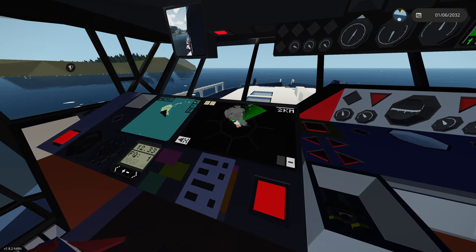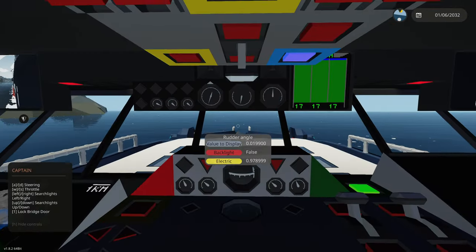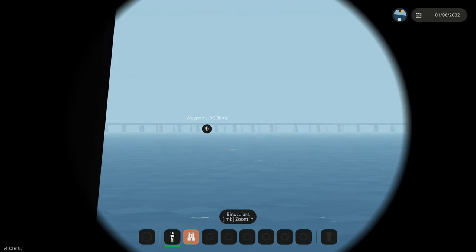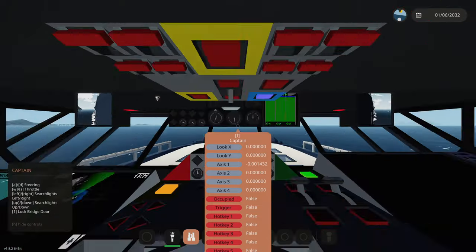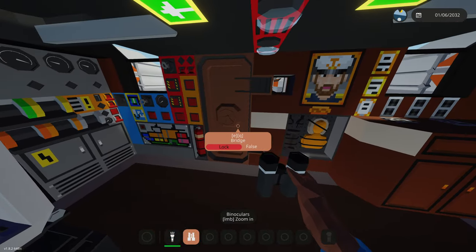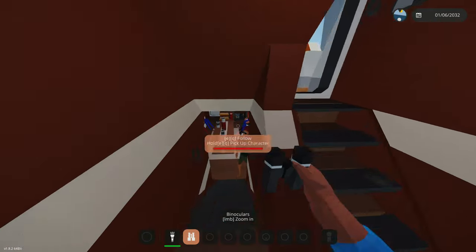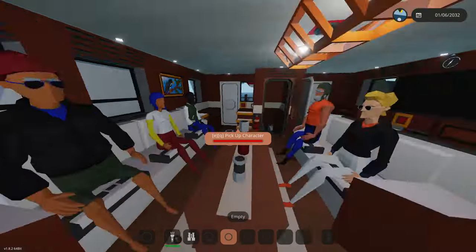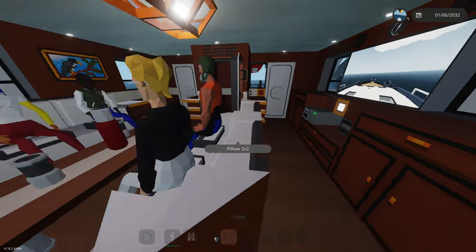If you see anything on this blue sonar right here that's gonna be an issue because that's normally like a kraken or something, so definitely be prepared. We got a straight route through the Bermuda Triangle over there. We actually have a bridge we have to go under - I don't know if this thing can fit, but the navigator and these people will warn me. We're gonna go down here and give a bit of a tour. We got a whole bunch of people up here - you need to be in your seat, we are driving still.